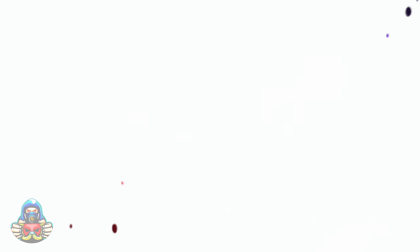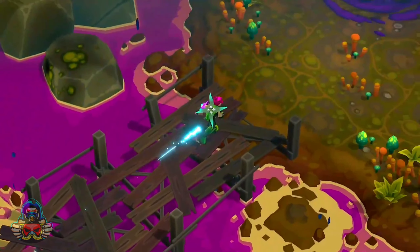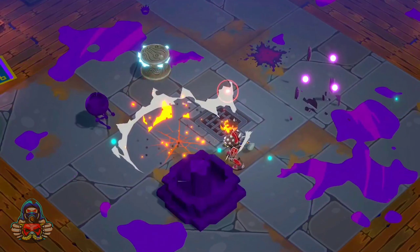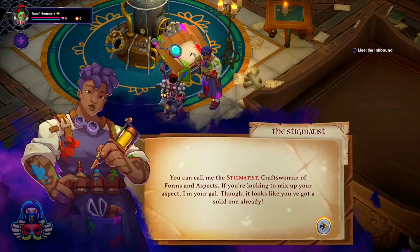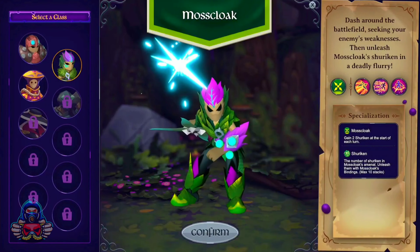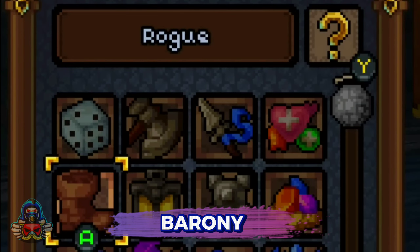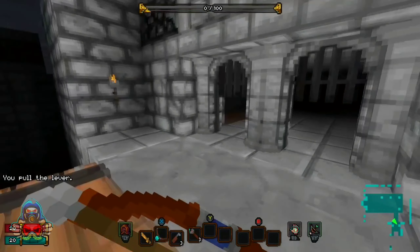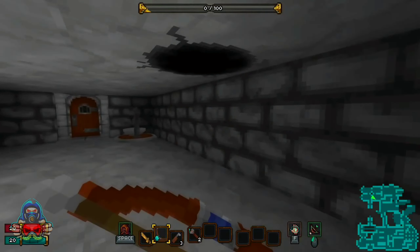Next is Inkbound. This cooperative roguelite features an innovative twist on turn-based combat, seamlessly blending real-time exploration with turn-based mechanics. Players move freely during turns, creating a unique strategic experience. Inkbound offers a refreshing mix of styles, maintaining a balance between fast-paced action and thoughtful strategy.